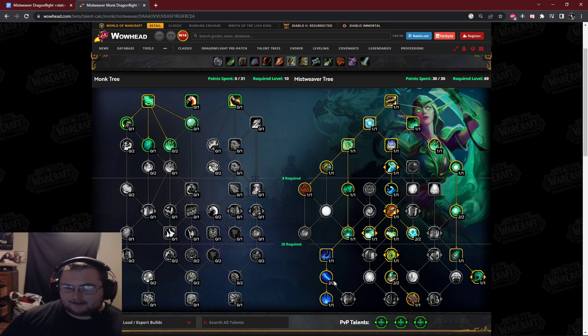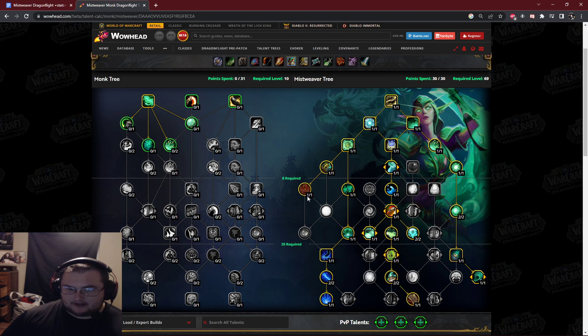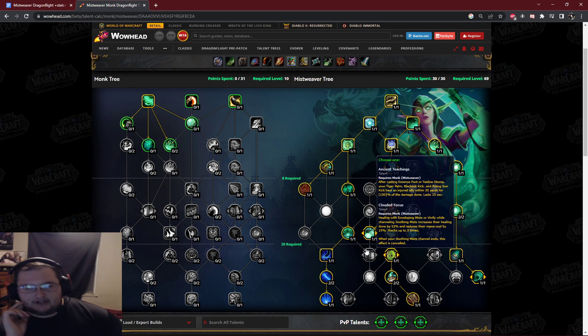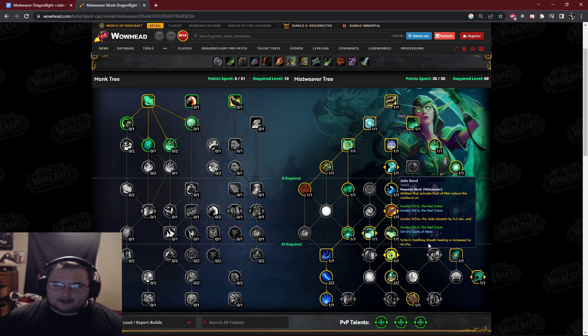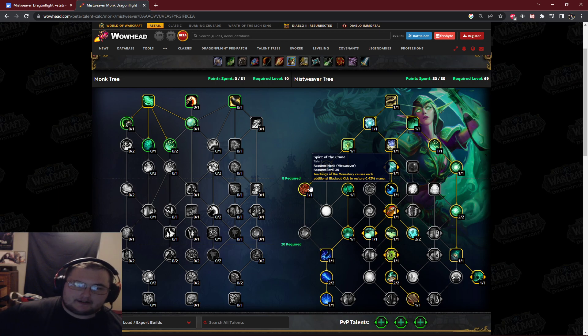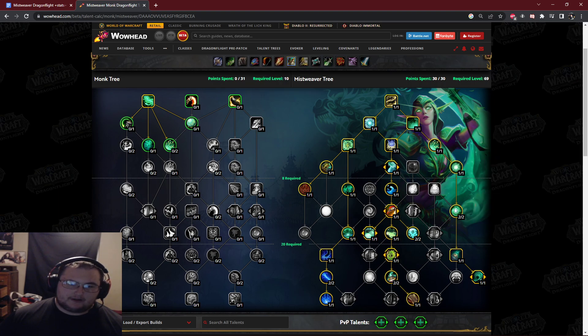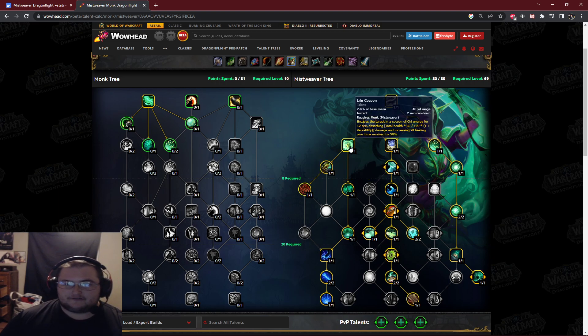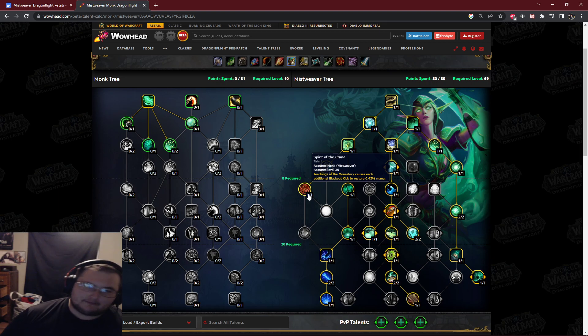All the Ancient Teaching stuff was kind of difficult. You've got potential fuckery with Fayline Stomp, Ancient Concordance, Awakened Fayline, Spirit of the Crane, Teaching of the Monastery, and Ancient Teaching all coming together. Of course you have to bundle them all together and come up with values. I assumed for the sake of theorycrafting that you have all these talents. It was proving impossible to come up with a way to say these spells made mana from Spirit of the Crane because I didn't know what mana meant yet. So I actually added the mana cost of a global per cast time retroactively to every single spell and effect, except for the two spells that give mana.